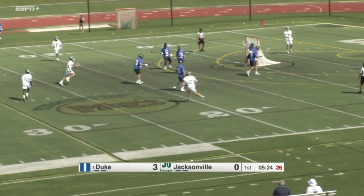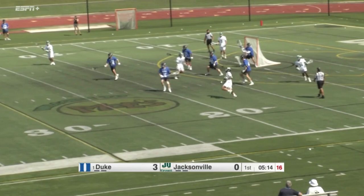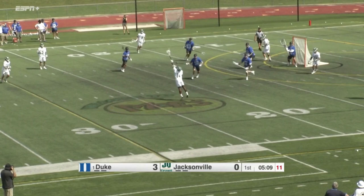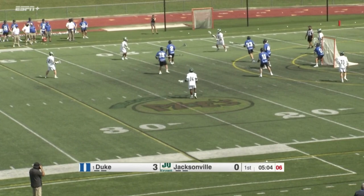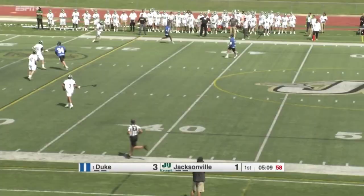Jacksonville has struggled on man up — 23% on the year. That's got to be a stat they want to improve. You want to get up over 35, towards 40. There's Dolan, over to Stagnita, to Garrity. Skip across to the backside. Jeremy Winston was locked and loaded with that dangerous left hand. Shot, score — nice move. Tucker Garrity.